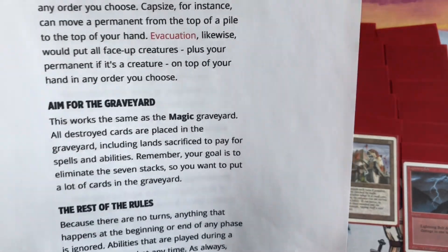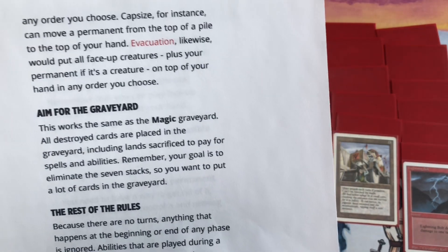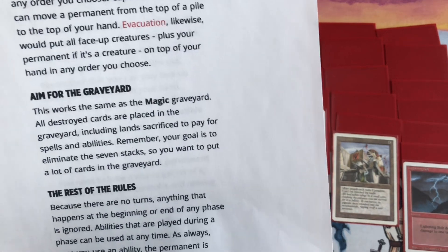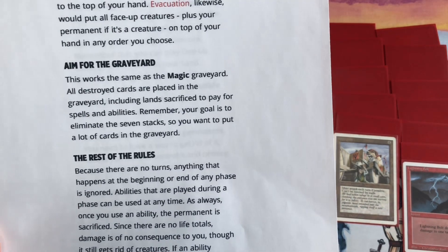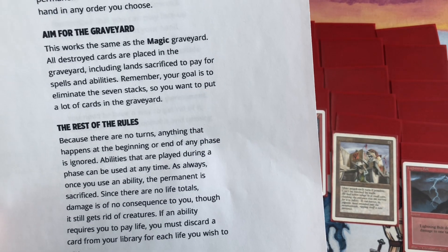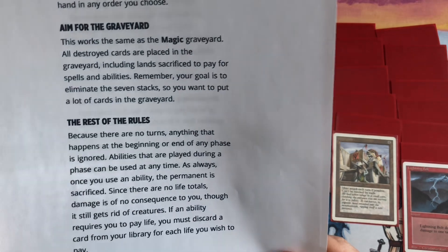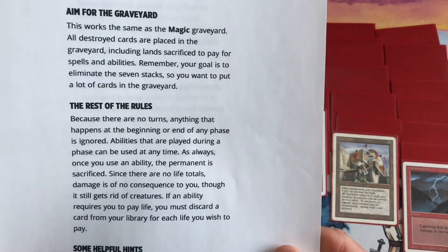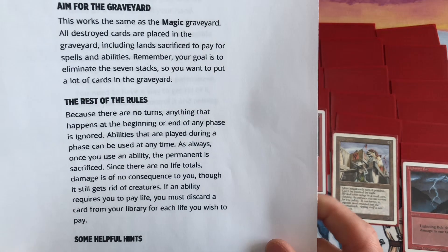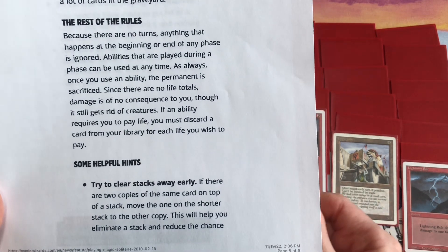The graveyard works the same as in Magic — all destroyed cards are placed in the graveyard, including lands sacrificed to pay for spells and abilities. Your goal is to eliminate the seven stacks, so you want to put a lot of cards in the graveyard. Since there are no turns, anything that happens at the beginning or end of any phase is just ignored. Abilities can be used at any time; once you use an ability the permanent is sacrificed. There are no life totals — damage is of no consequence to you, though it still gets rid of creatures.